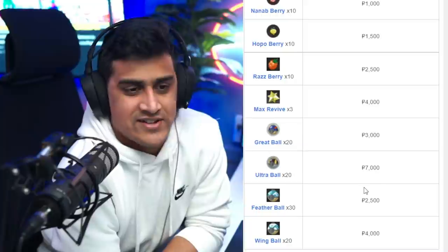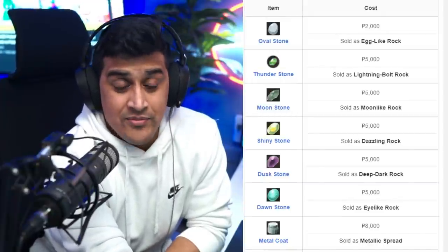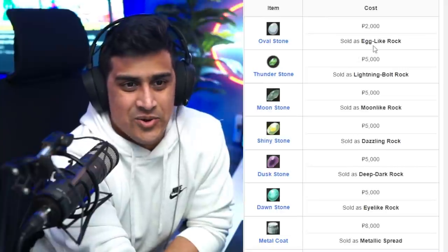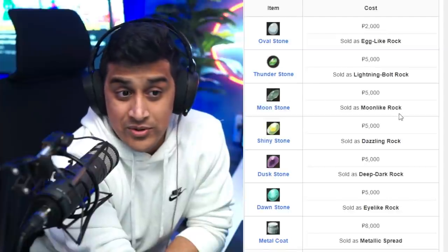You can also get Ultra Ball sets, Feather Ball sets, Wing Ball sets — basically I think you can get all the Poké Balls from him as well. And if he's going to give you an Evolution item, they're not going to say exactly 'Oval Stone' or 'Thunder Stone,' so you want to pay attention to this list. It could say things like 'Egg-Like Rock,' which will be the Oval Stone; 'Lightning Bolt Rock' is the Thunder Stone; 'Moon-Like Rock' is the Moon Stone.